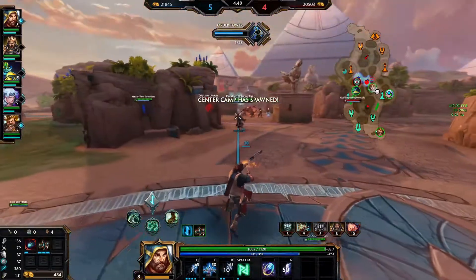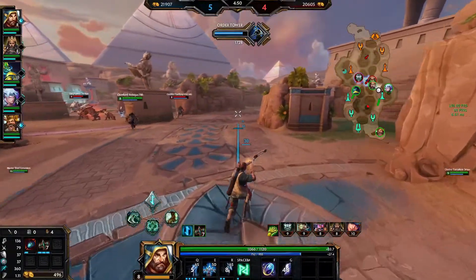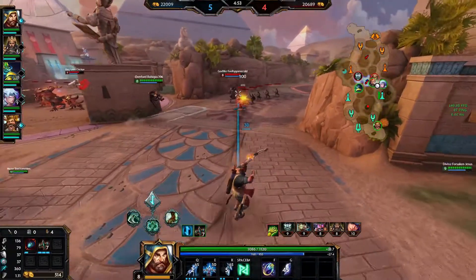The Bluestone Bruch once we get it upgraded will be really nice with this build. And then Heartseeker if we can get to that point, because Heartseeker will be our last item.